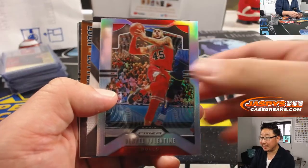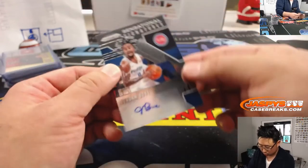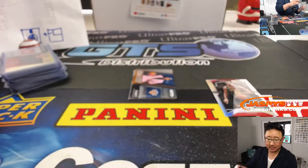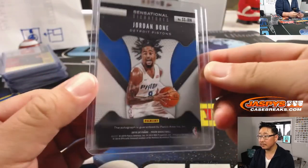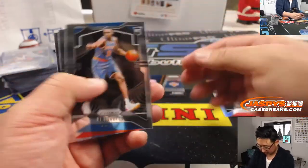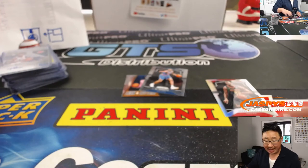One more autograph — behind Denzel Valentine is Jordan. B-b-b-bad to the bone. Pistons — that's gonna go to DMACC, Darren McKenzie with that one. And RJ Barrett, Luck of the Lottery — RJ Barrett rookie card. And there you have it, ladies and gentlemen.